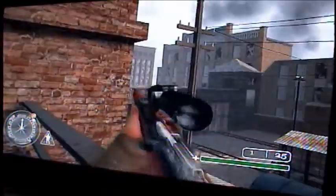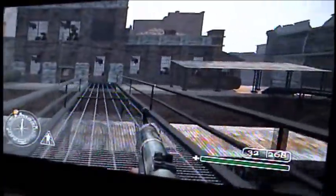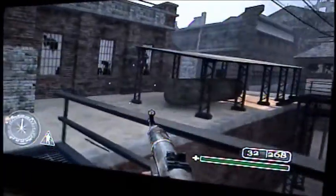Take them out quick. When you do that, switch back to your submachine gun. Run across this walkway and get ready to shoot the guys running around the corner.